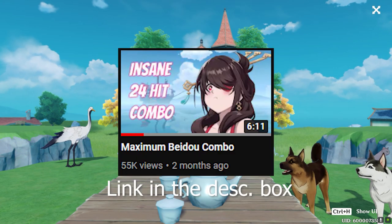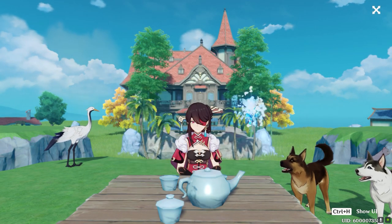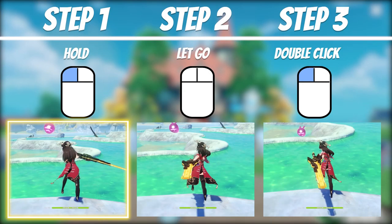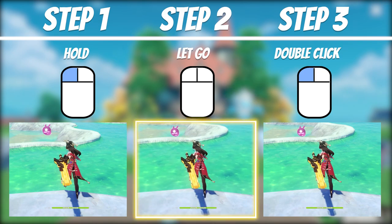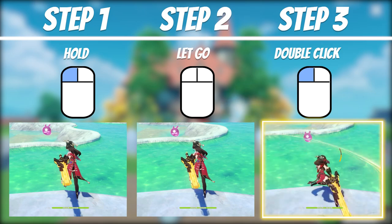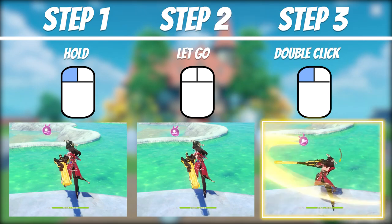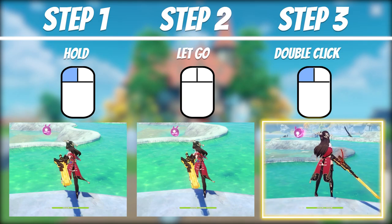If you recall from my previous video, I showed you guys my way of achieving the full stamina bar usage through her auto attacks. To recap, you would have to hold left click down until her claymore reaches across her left side, then quickly lift your finger off, then double click again immediately afterwards. I read in the comments that a ton of you guys have been doing this by accident, however now it seems that miHoYo has removed this to prevent players from proccing on accident.